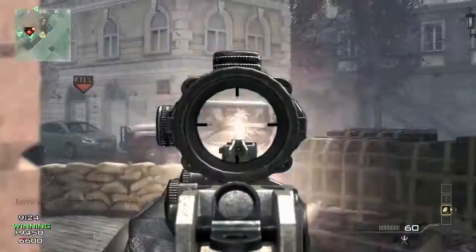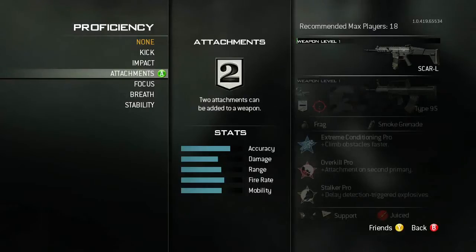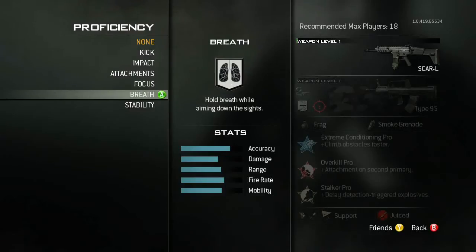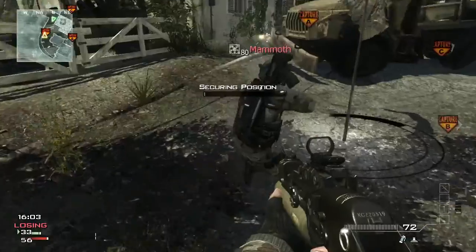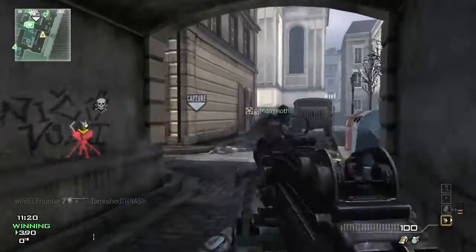There are a variety of proficiencies like reduced kick and reduced sway, and there are some that are actually unique to each class. For instance, the assault class has an ability to hold breath, similar to the sniper class. The SMG class has the ability to melee faster, and the LMG class has the ability to run faster.